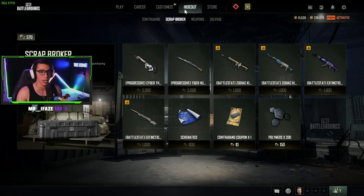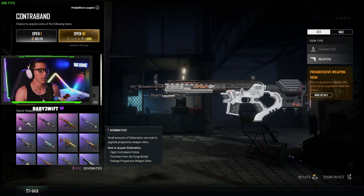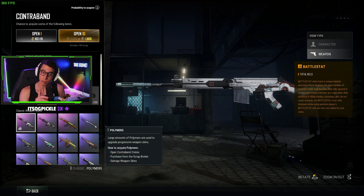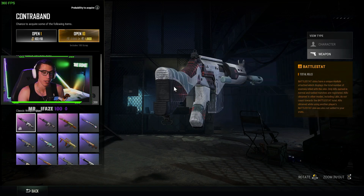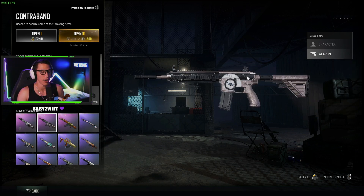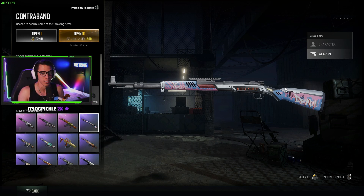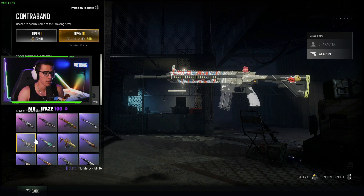If you don't like the skin but you open up that crate, you can get a number of other things: schematics, polymers — all of which you need to upgrade progressive skins. You can get this pretty cool battle stat tracking SLR, which I think is pretty nifty. Not my favorite SLR but I like it.